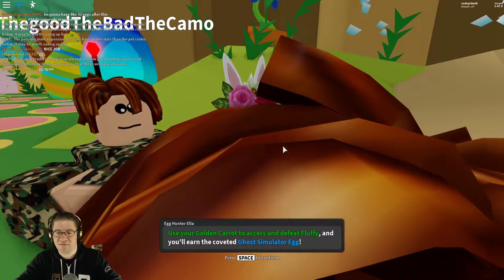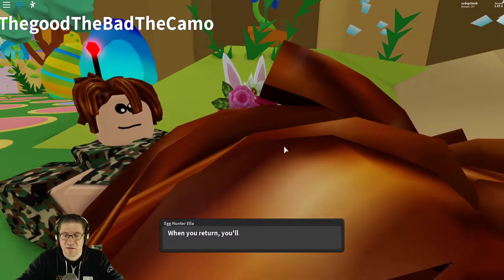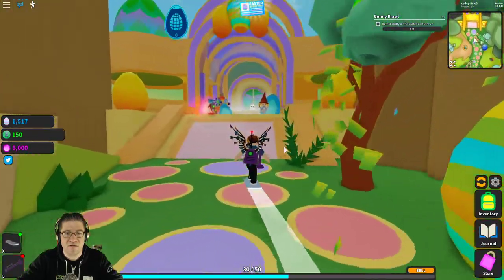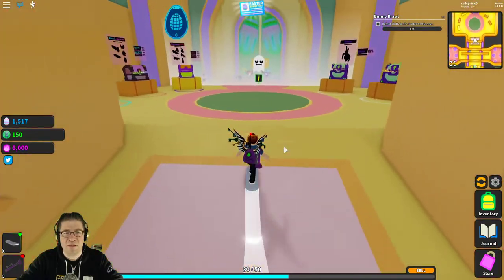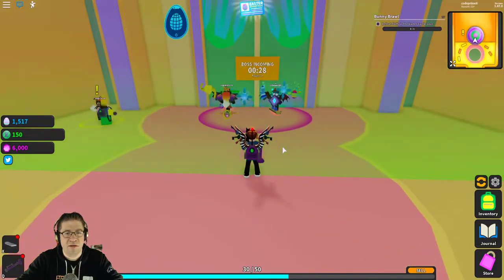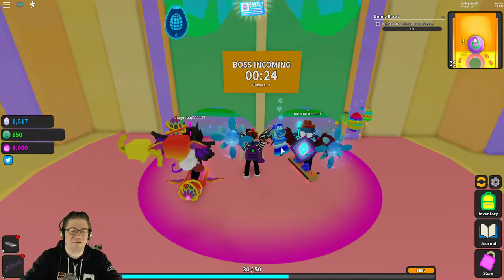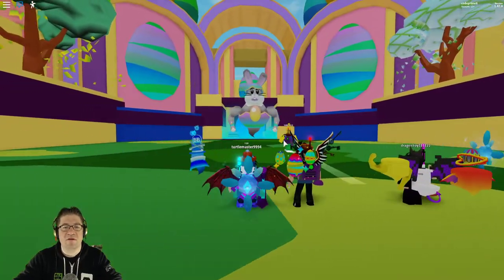Use your golden carrot to defeat Fluffy. You've earned the simulator egg! Let's go — do I have to equip it or anything? Okay there we go, boss incoming in 26 seconds. I'll unpause it so you can see what it is. And here it is — the boss ghost bunny fight!